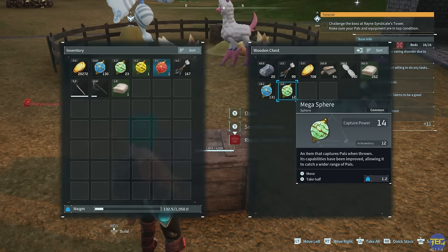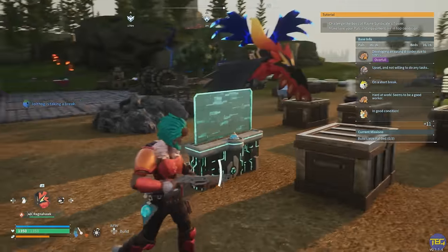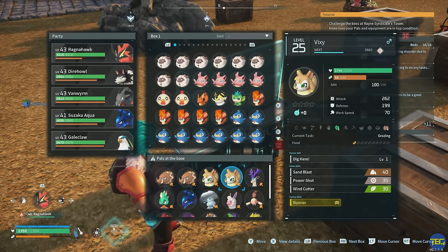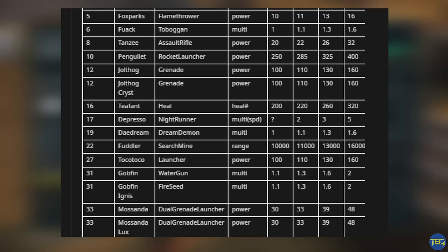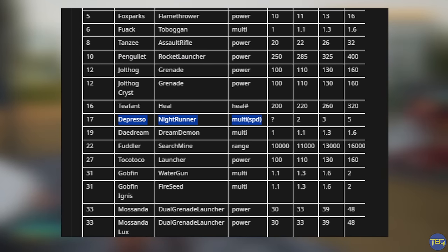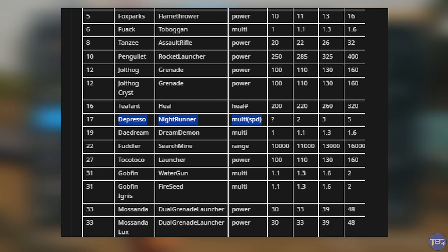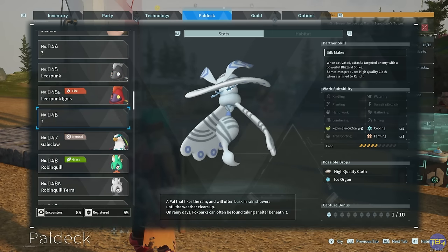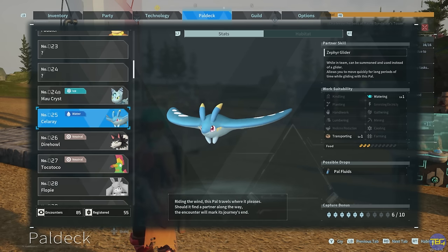The rate of mega spheres doesn't actually change from level four to five, so rather than using 116 Vixies to reach max level, you could use 52 to take them to level three and do that with two, three, or even four Vixies for massive output of normal and mega spheres. There's loads more useful information in that Reddit post. For instance, Depresso gets insanely fast when upgraded. PALs with flamethrowers or rocket launchers get damage upgrades, healing PALs get healing upgrades — most of it is clear from the PAL deck partner skill descriptions, but the document gives you the exact numbers.